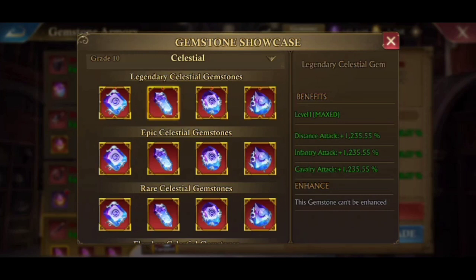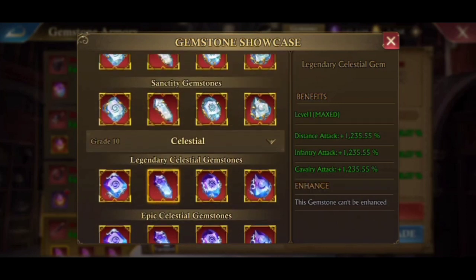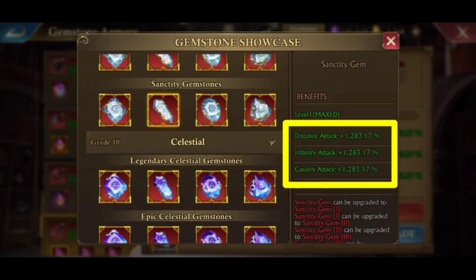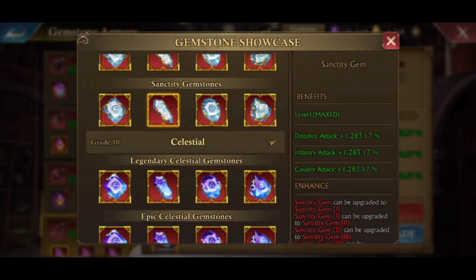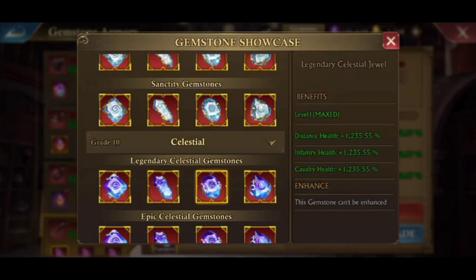This is the gemstone before it — grade 10. Let's compare the statistical differences. These are the max stats for one gemstone of legendary quality, and this is the lowest quality statistic of grade 11. The score is slightly higher than grade 10 of the highest quality, so even if you maxed out the previous quality, a new grade appearing with the lowest quality would still be better.